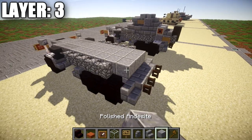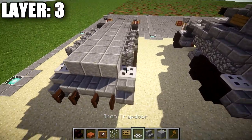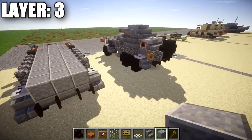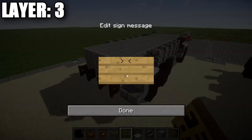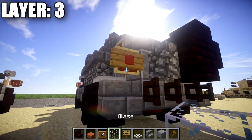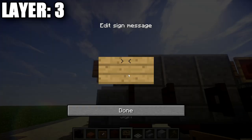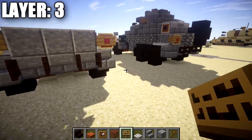Once that's done, we're going to place down a row of three of polished danesite across the middle, followed by an iron trap door on the narrow brick stair to both sides. We then want to place down another row of three of polished danesite across the back. Like we did in the front, we're going to place down a sign on both sides of those polished danesite blocks, followed by an item frame. And in the item frame, we're going to place down a red stained glass block and a sign coming off it to create a nice back taillight look.